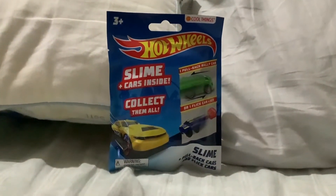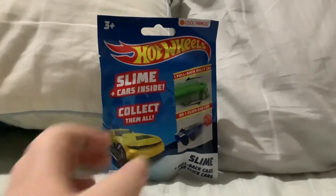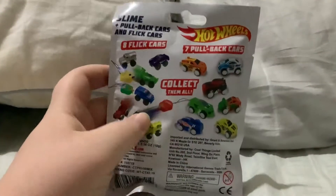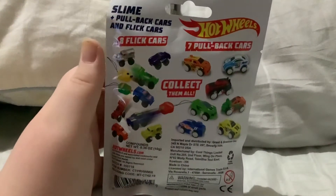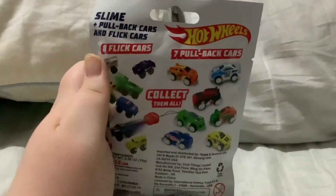Hey guys, Braxton here! Today we're building Hot Wheels slime cars. This is a blind bag — it says you can collect them all. On the back you can see eight flick cars and seven pullback cars. Let's open them up. The two bags are for my birthday.